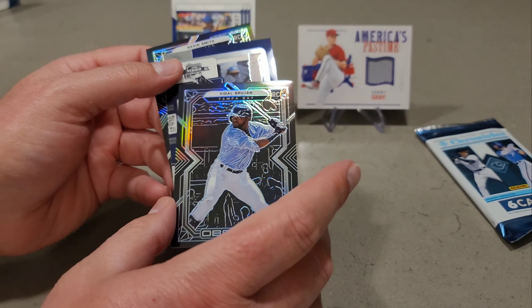Lucas's pack has a Bobby Witt Jr. Essentials — nice, though not numbered. A Jake Myers Chronicles, a Mike Trout Elite — not numbered, a Vidal Brujan Obsidian, a Spencer Torkelson Season Ticket Rookie, and an Obsidian Kevin Smith.